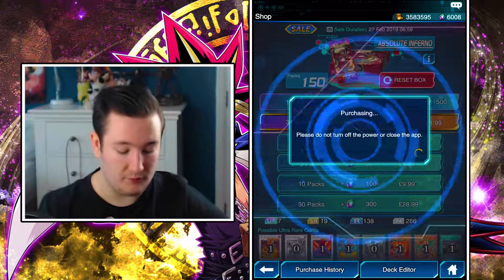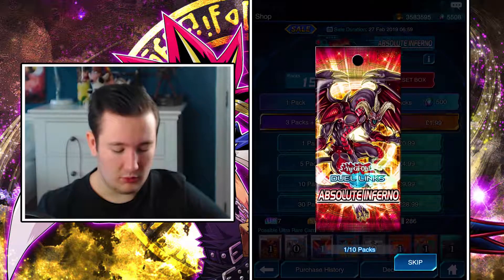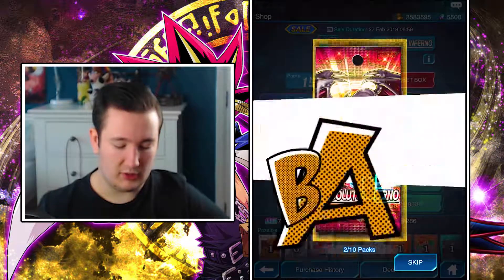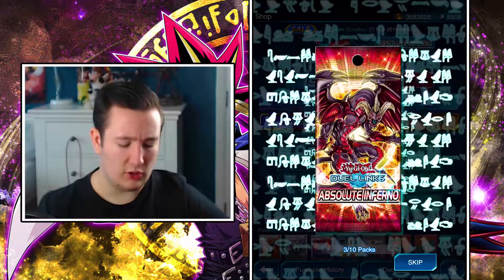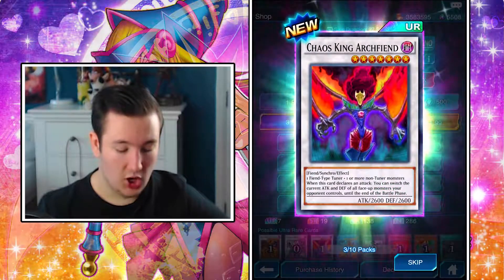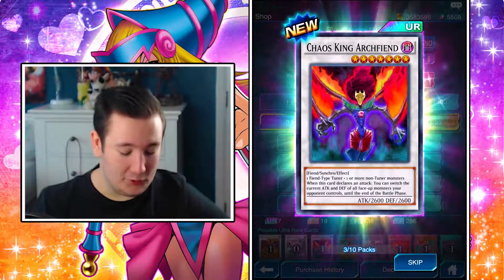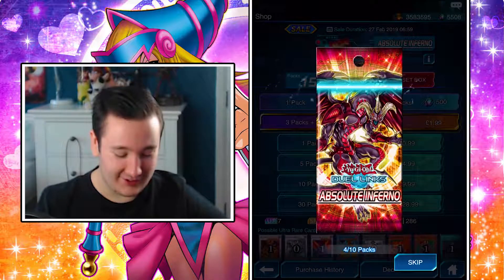This is our fourth stage of packs - this is going to be packs 41 to 50. Let's see how well we can do opening these. We get Red Raccoon, nothing much. Also, you can only have 10,000 gems maximum - you can't go over 10,001, you have to go below it. Oh my god, this time we got the Synchro! Is it the Archfiend Synchro? Yes, we get the Archfiend Synchro - that's epic!